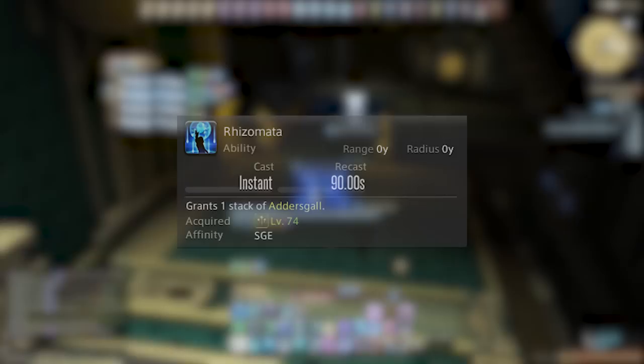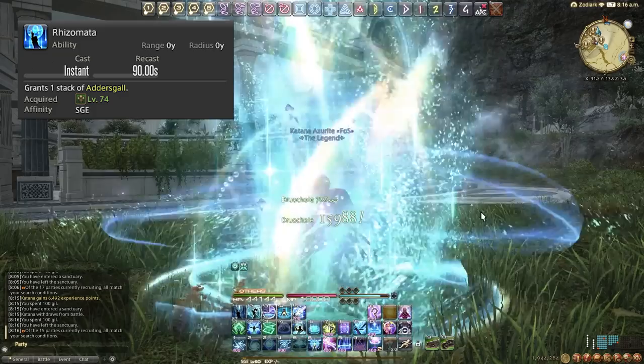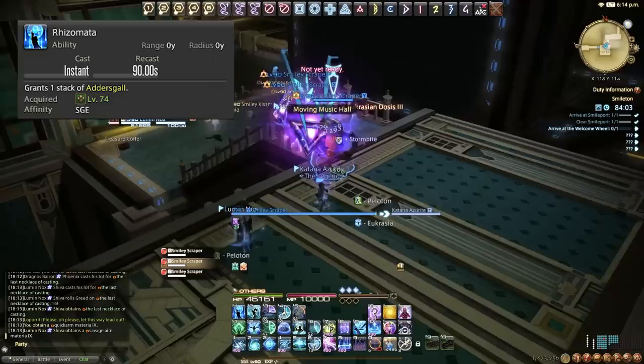We then have Rhizomata, on a 90 second cooldown — it gives us one Adder's Gall stack. This is a great emergency cooldown when you need that extra stack to apply additional heals. It's also great to use as a pre-planned ability, because as a healer we want to proactively use abilities rather than just react, though it can be used reactively when needed.